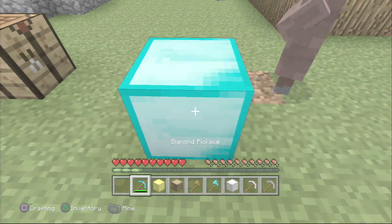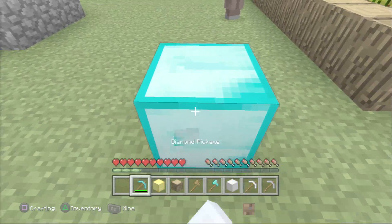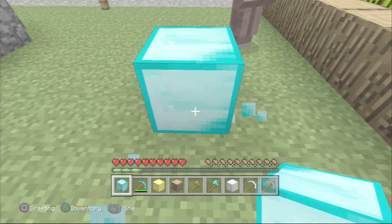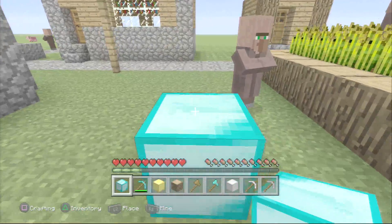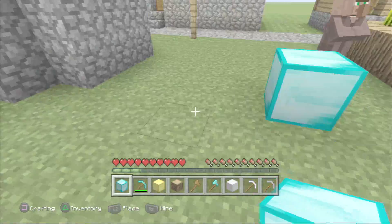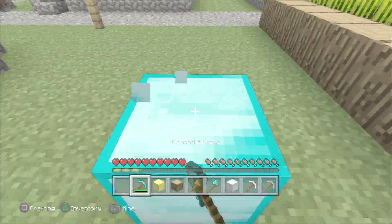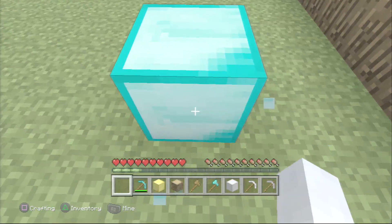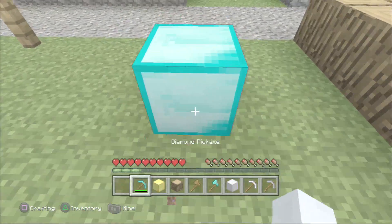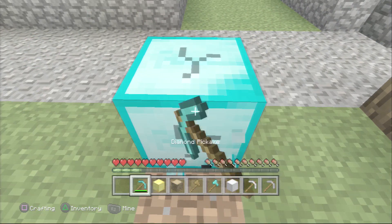Once you pick it up, you're immediately supposed to place it. Just keep trying it until you place it and you still see it in your inventory - like that. Now you've placed it. Do not try to mine or place the ghost block or it's just going to disappear. Just mine it and immediately place it. I hope that helps out a few more people.